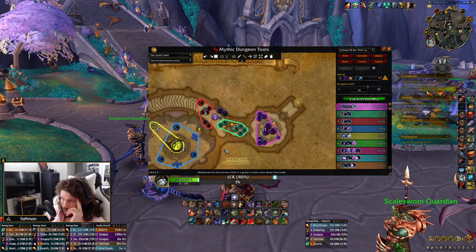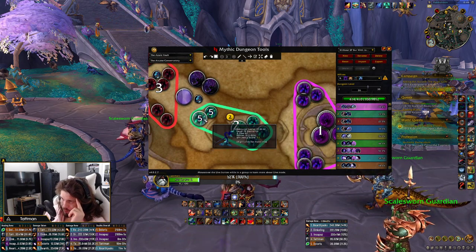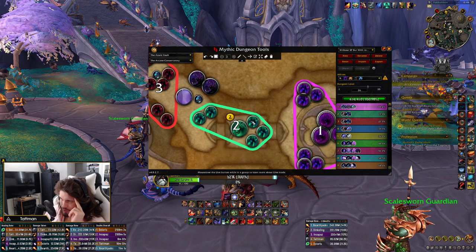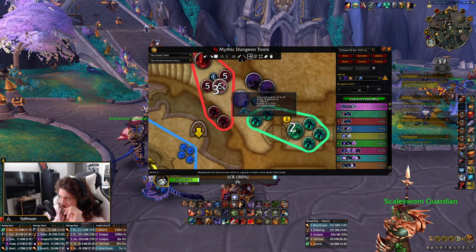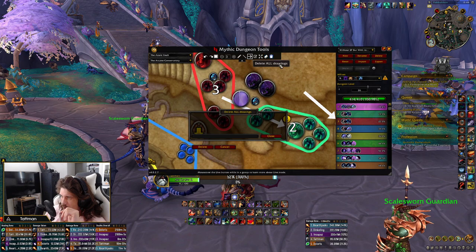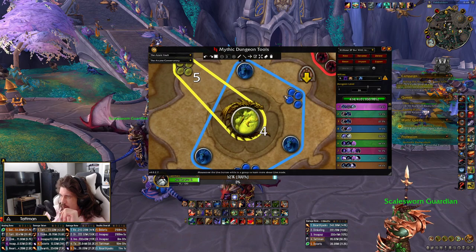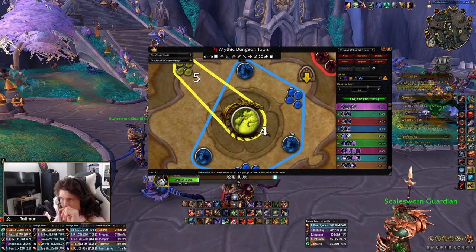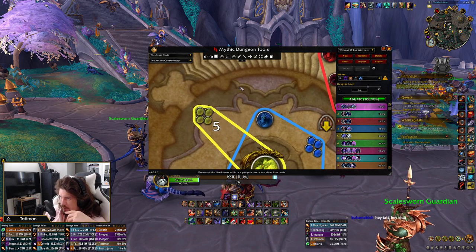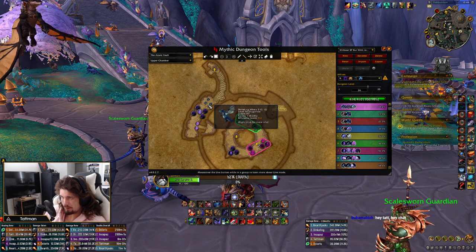Lust the first pool, nuke it all. Then second pool, I usually jump — I leap onto the tree, pull this pack, move back in, have someone else do the tree, and I'm just focusing on kicking as many lashes as I possibly can. Next pull: you drag it back here, everyone Lusts behind the corner and you don't have to worry about it too much. You jump down, assign people to trees, and kill them. Usually save this for funnel for boss if you have an Enhancement Shaman.